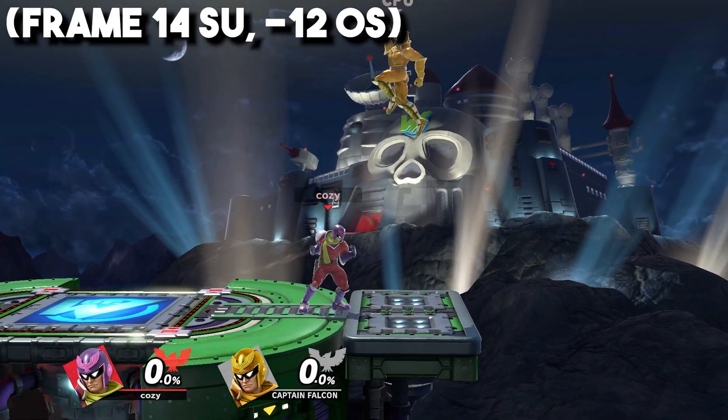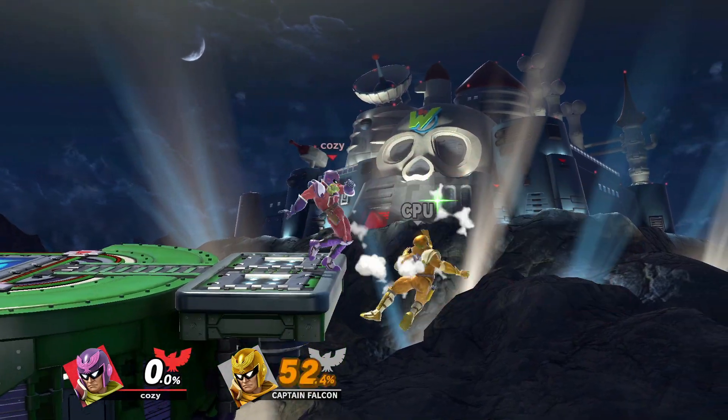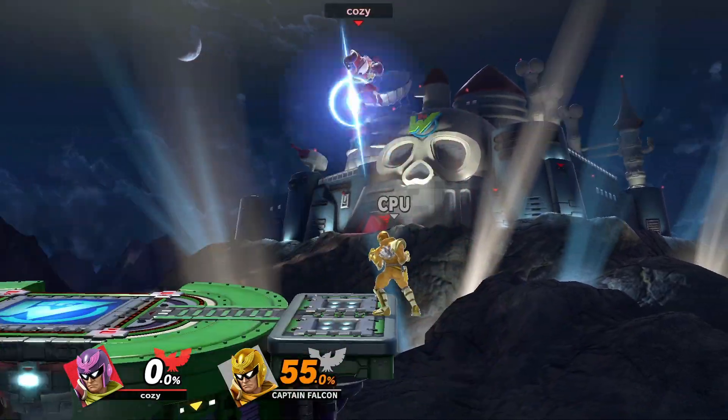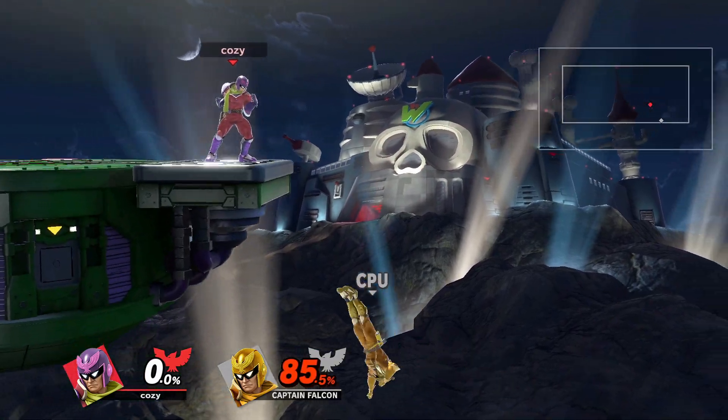Up Tilt — due to the hitbox, this move can work well as an anti-air at times, and it can be used out of certain moves for a nice confirm. You can also use Up Tilt to punish high recoveries when near the ledge.